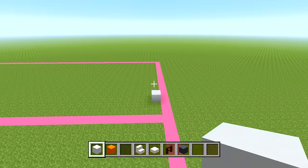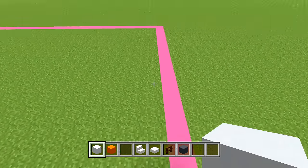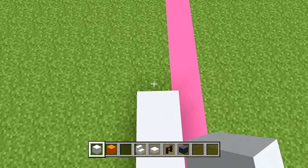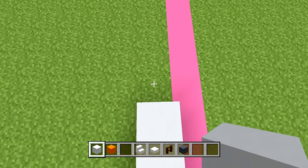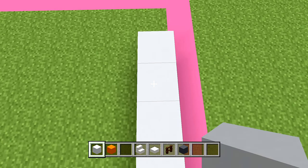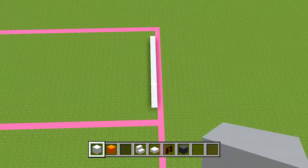Right behind that block of white concrete, place another 13 going towards the back: 1, 2, 3, 4, 5, 6, 7, 8, 9, 10, 11, 12, 13. This is going to be the right side of the building.